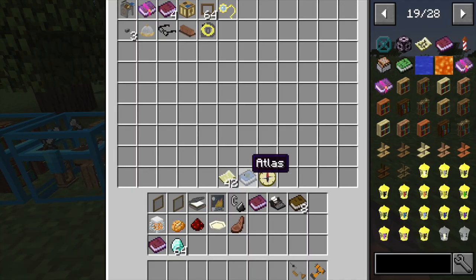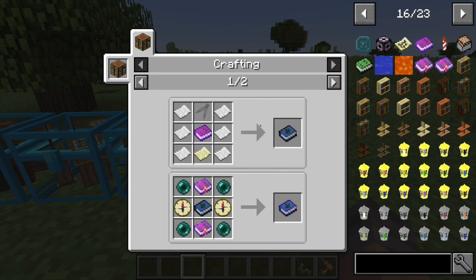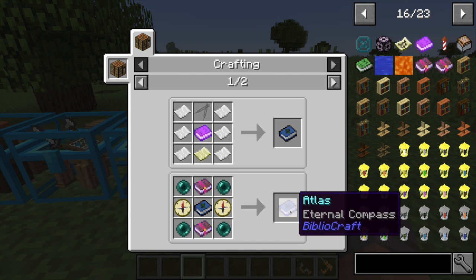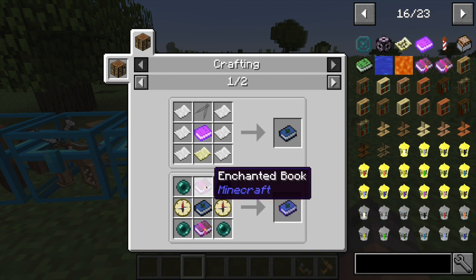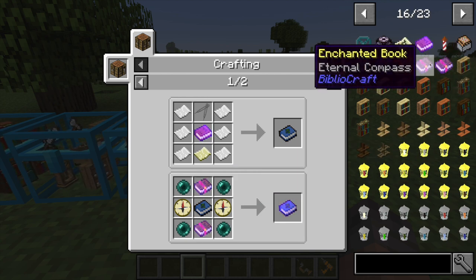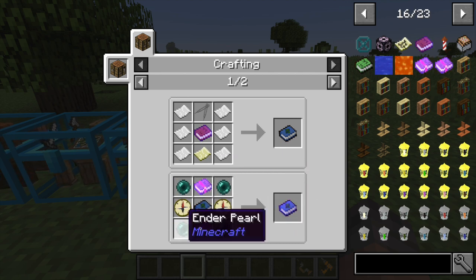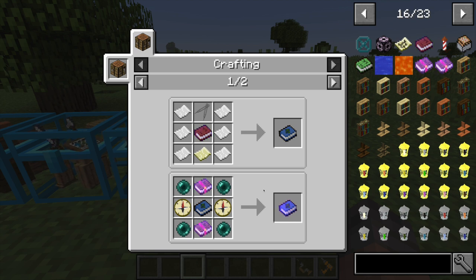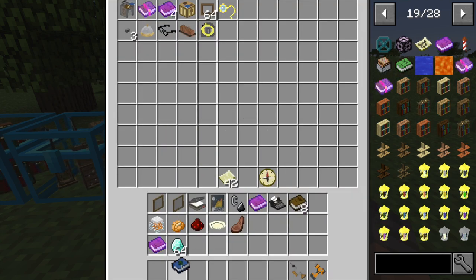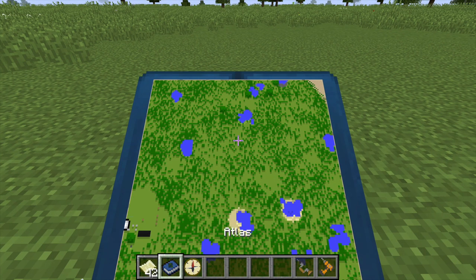Finally, the atlas is made with a slotted book, a drafting compass, an empty map, and six paper on the sides. You can also make an internal atlas using two internal compass enchanted books, an atlas you already made, two compasses, and four enderpearls — this means you'll never lose the atlas on death, keeping all your previous information. With maps and a compass in your inventory, holding the atlas lets you access all your map information in one place.